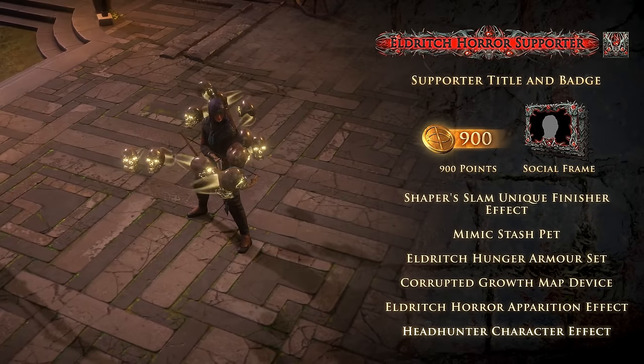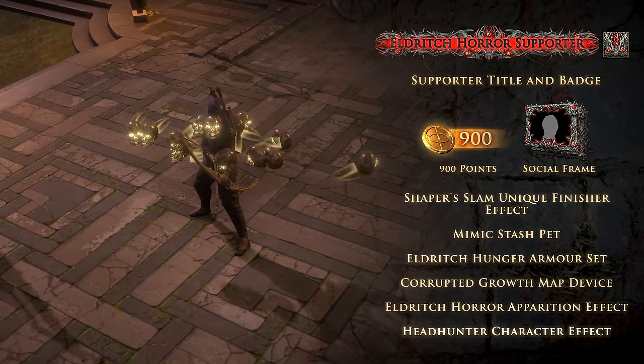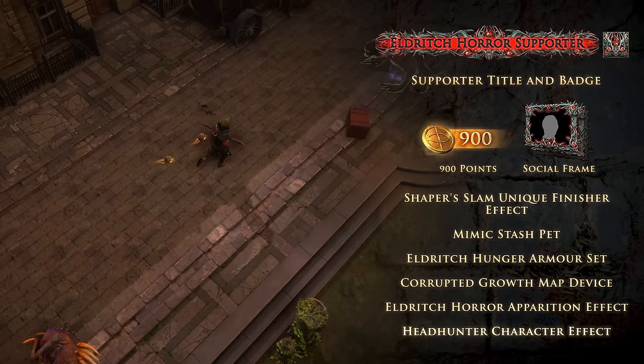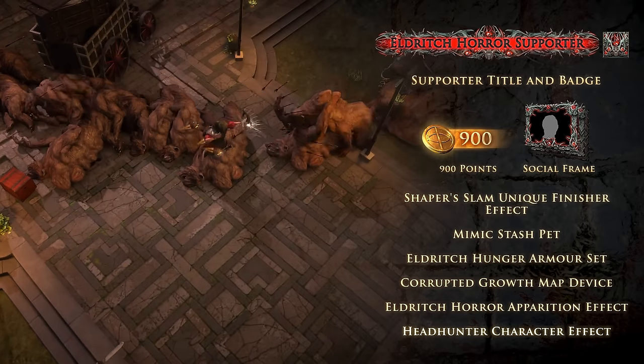Equipping the Headhunter character effect causes skulls of slain rare enemies to whirl around you like trophies. They become enraged when you are near a rare enemy you are yet to kill, wishing for them to join your collection.